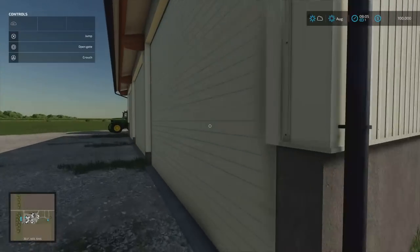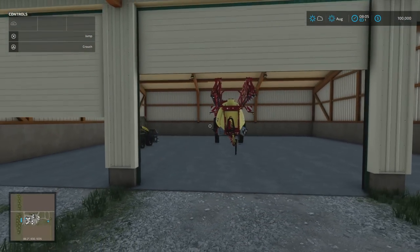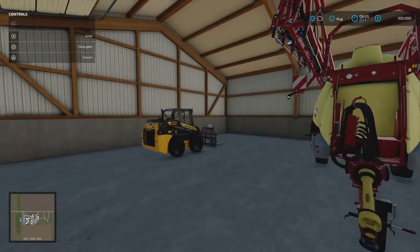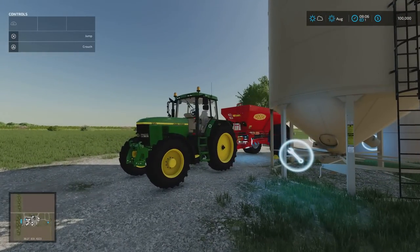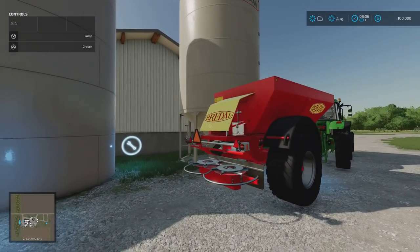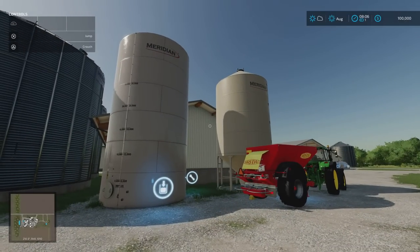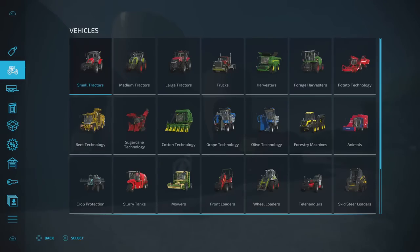We come to the next shed with our sprayer, skid steer loader, and a John Deere with a Braidale K105 fertilizer spreader. These are custom items — we'll go into the store to see them.